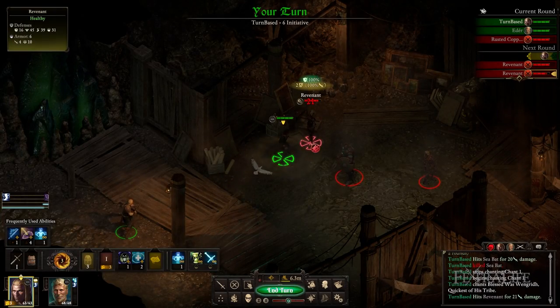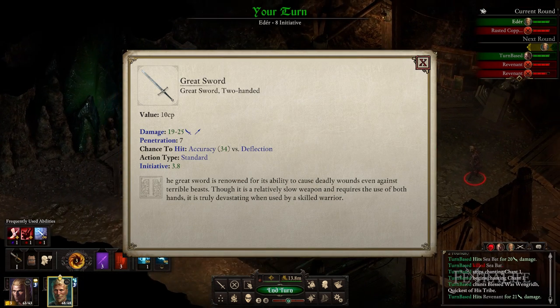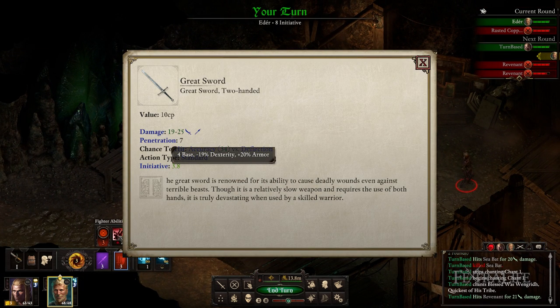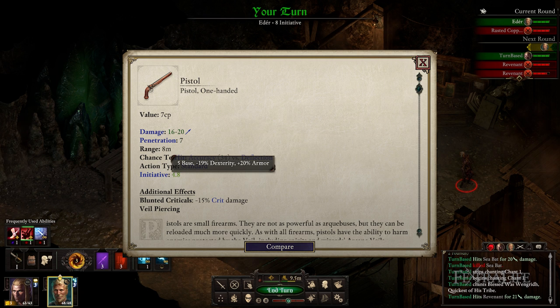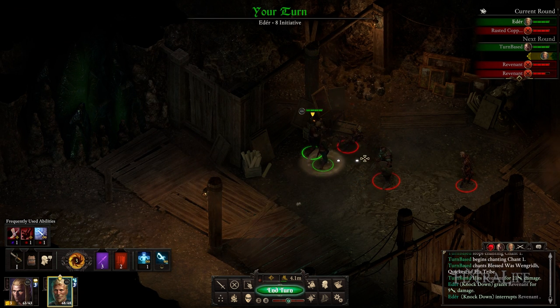Attacking, whether with a weapon-based ability or a basic attack, will add the initiative to the character that is listed on that weapon. Weapons have a different amount of initiative based on the damage they deal and the range they can attack from. Generally, these numbers match those of the recovery time in the normal version of the game.